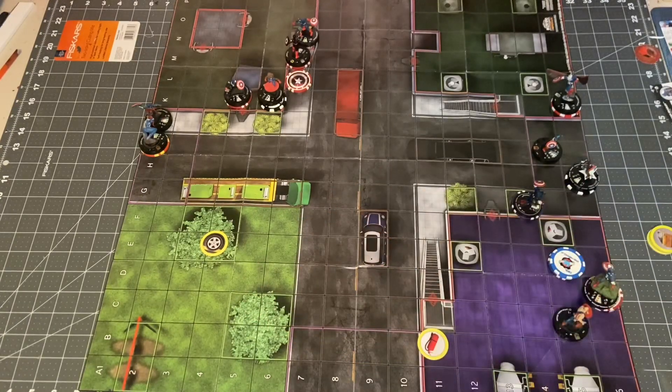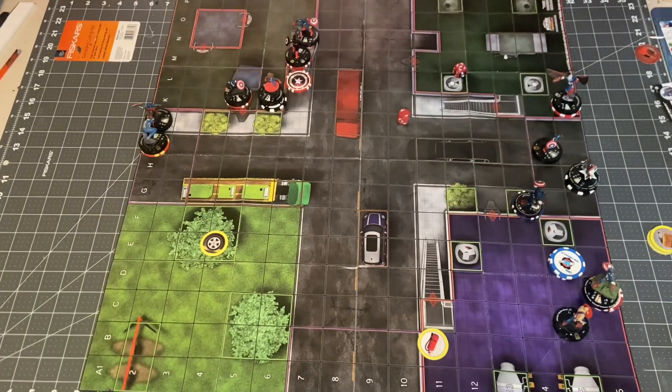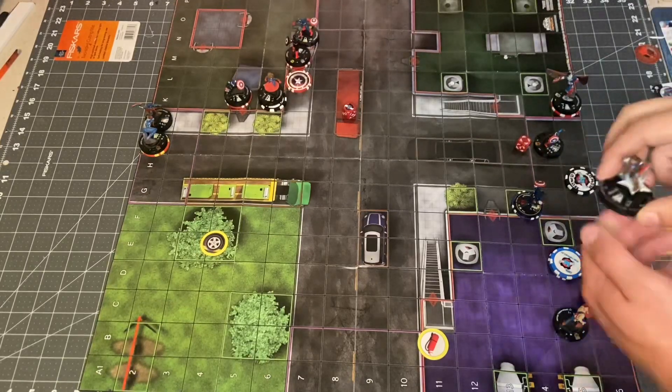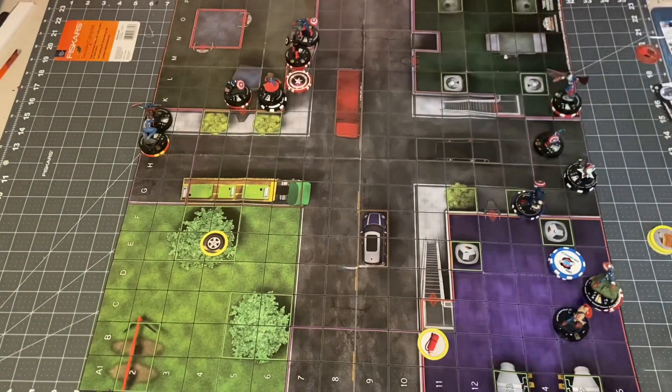Sam Cap will try to punch Peggy Cap again. 17 would hit an 18 — they'll miss, so she'll Prob it. Need to roll that 8 — she does get it! And Peggy finally takes 2 damage off that big 18 defense. Pretty huge.